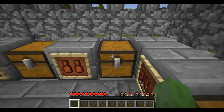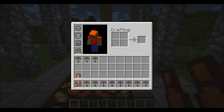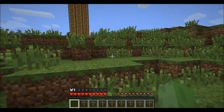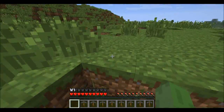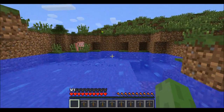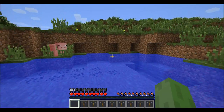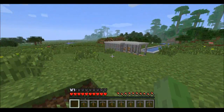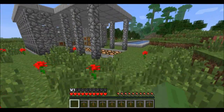The next thing I'm going to show you are the flippers. The flippers are built using leather in a specific formation and two sticks. These would work perfectly with the scuba helmet because they basically help you swim a lot faster through water. Normally when you're in the water you cannot sprint — it doesn't make a difference, it just takes your hunger down — but with these on you can swim really fast. Unfortunately, it does make you slower on land.